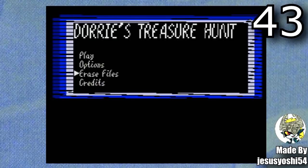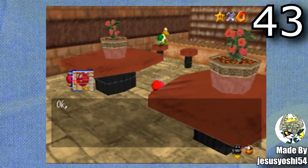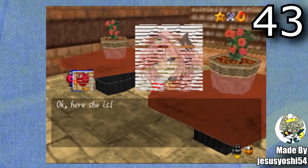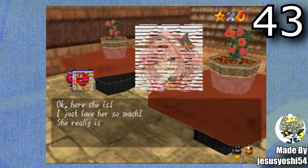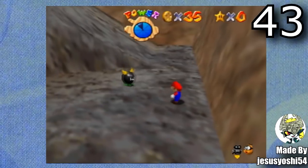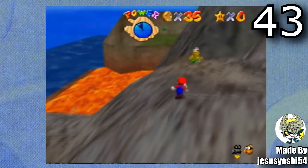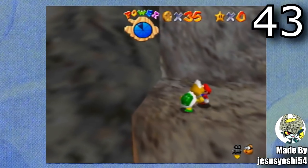Now for Dory's Treasure Hunt, made by JesusYoshi54. This one specifically uses the brand new text editor for Mario 64, so this hack is very story-based — it's almost a mix of an RPG and a platformer. If you're looking for a hack with humor and personality, this is definitely a really good choice.